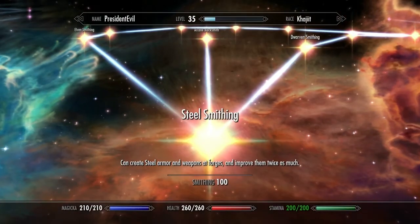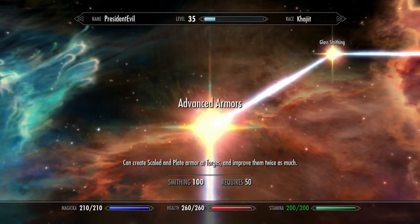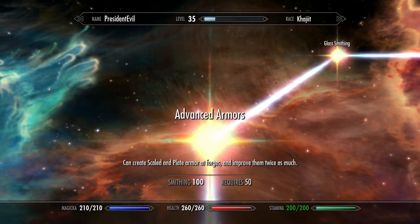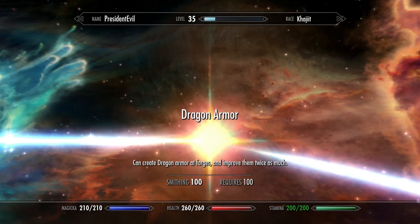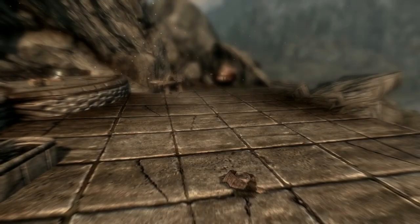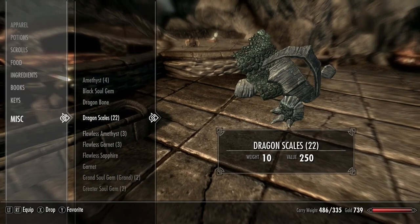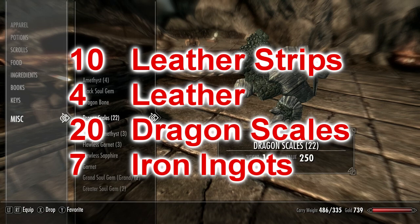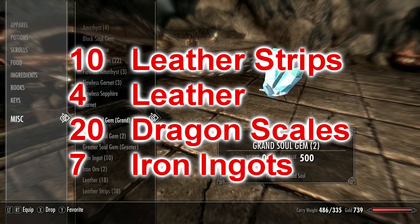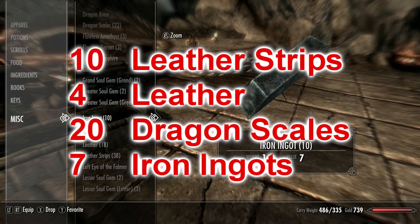You're also going to need 100 smithing with the dragon armor unlocked. The materials you're going to need are 10 leather strips, 4 pieces of leather, about 20 dragon scales, and 7 iron ingots.